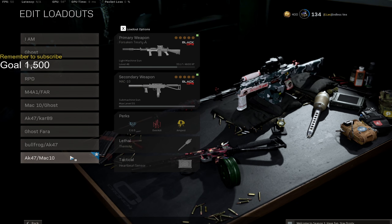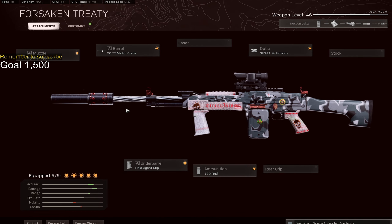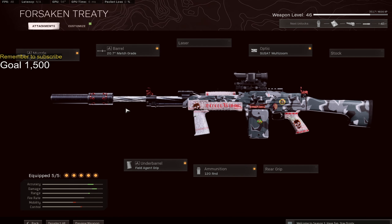Anyway, another video, and you already know what to use. We're gonna be using the Stoner today. The Stoner is a beamer when you're trying to kill someone quickly, and the clips in this video, you would honestly see what I'm talking about when I said this gun kills very quickly.